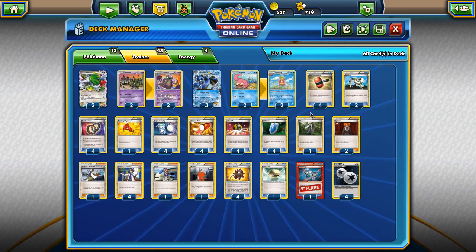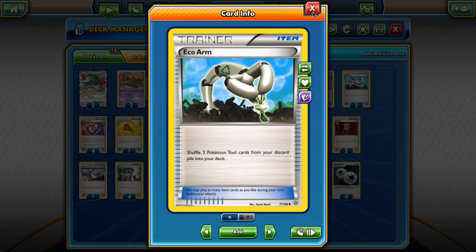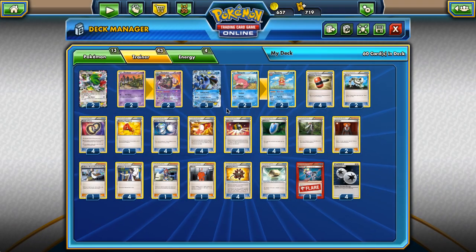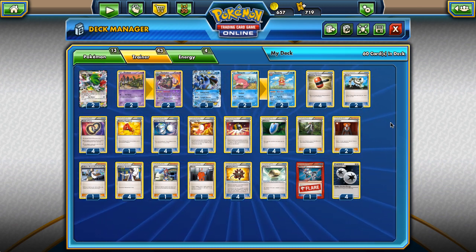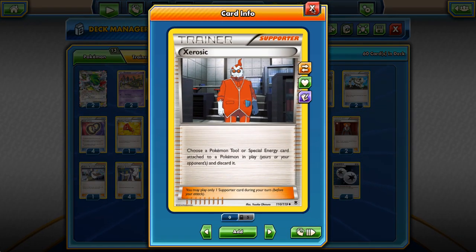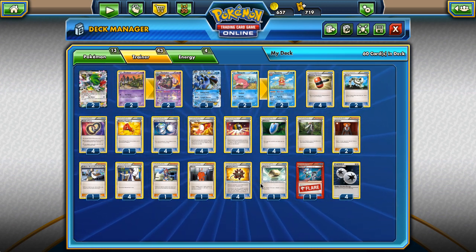As for items, we're playing four Crushing Hammer for extra energy removal. We're playing two Echo Arm, which allows us to recycle our tools. For tools, we're playing four Bursting Balloon - it's the glue that holds the deck together. We're also playing a single Float Stone. I'd love to play two but the deck is kind of stuffed. We can manage with one because the deck has ways to reuse it via Echo Arm and Super Scoop Up - we can also use Xerosic on our own tool if it comes to that.